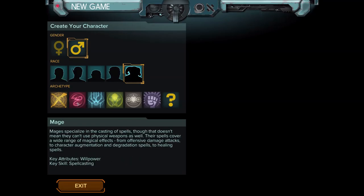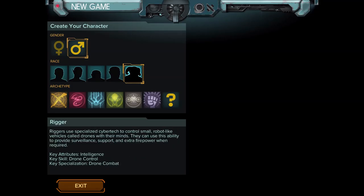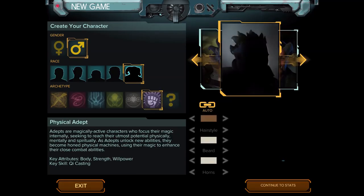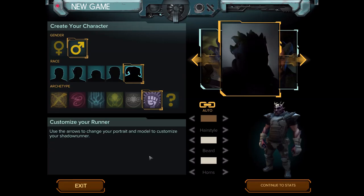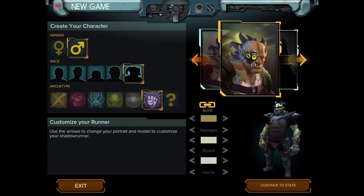We also got shaman, which is a spellcaster like a mage but slightly different. There's also rigger, which is basically a pet class. And then we've got physical adept — that is what we're going to be, because why the heck not? We want to smash things.